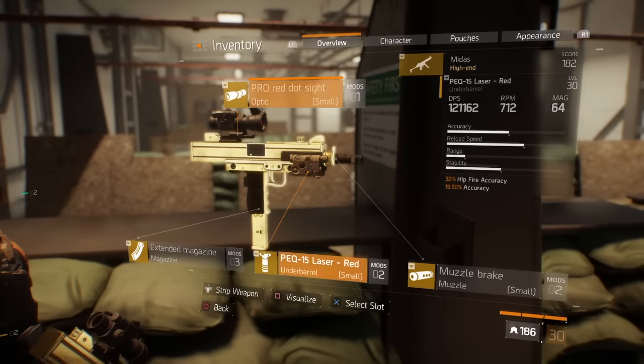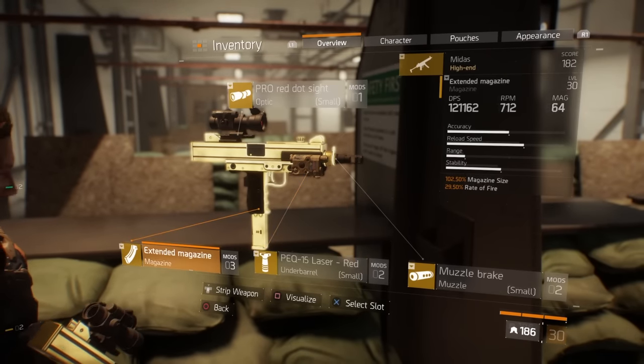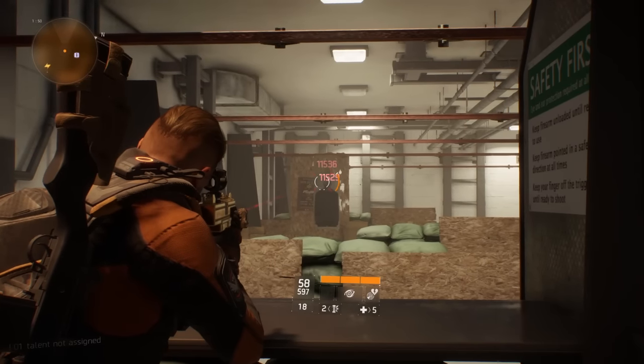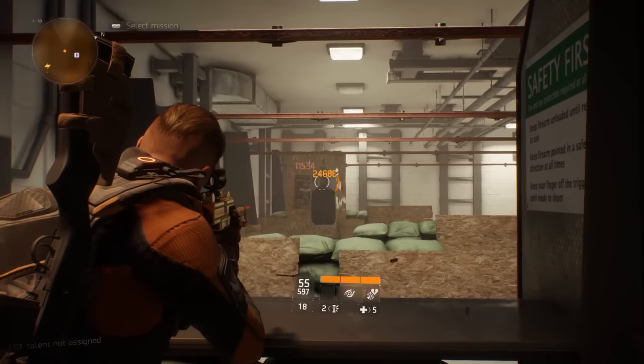Just to put it out there, here's the former champ that the Vector smashed — the Midas 182 with the same setup. As you can see, the crit on this is 24,697, with a high of 11,536 and a low of 6,750.